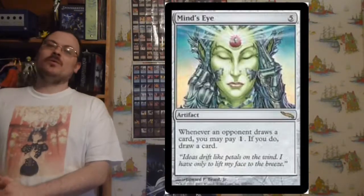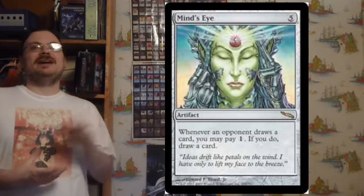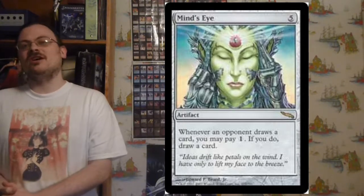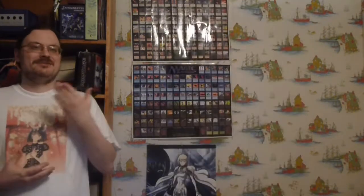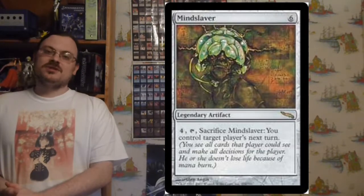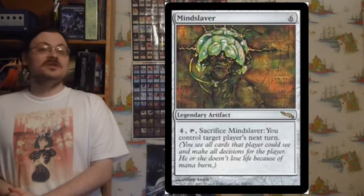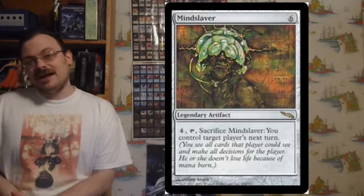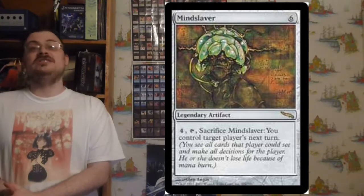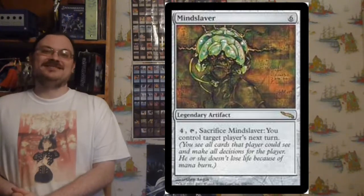Mind's Eye: whenever an opponent would draw a card, you may pay one mana to draw a card — a great way to get extra card draw by relying on other people drawing and paying mana to copy them. Mindslaver: for four, tap it, sacrifice it — you control target player's next turn. You basically steal someone's turn, doing what you want with their deck and hand, attacking yourself strategically to decimate your opponent. You control them in every aspect on their next turn.